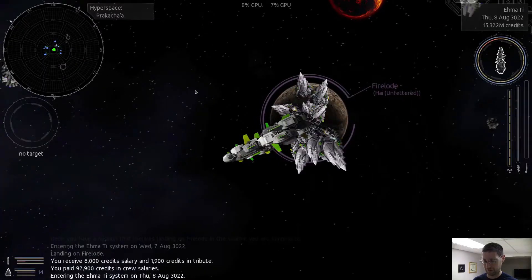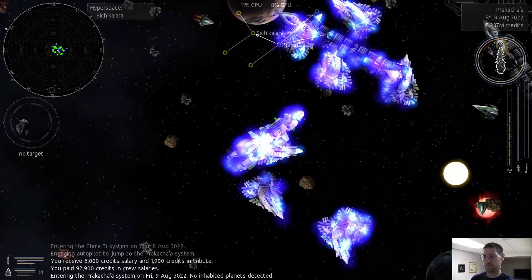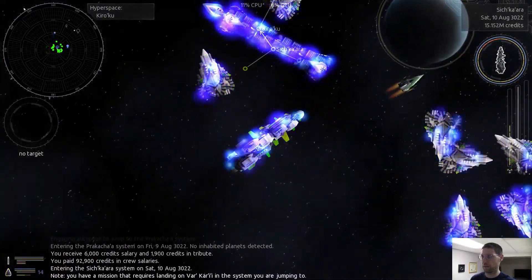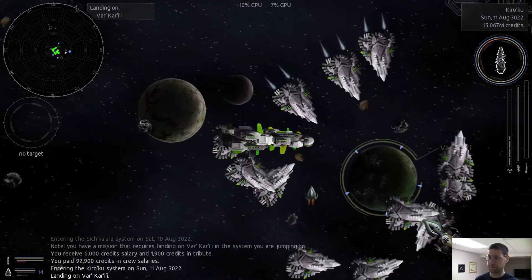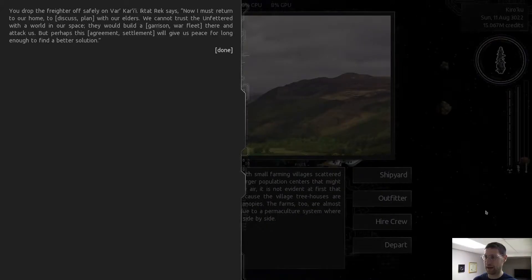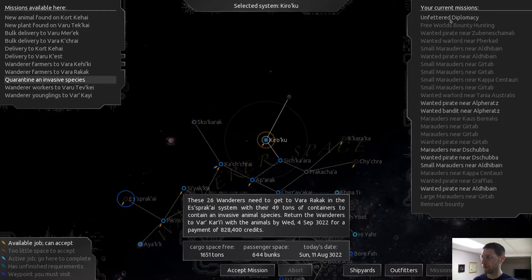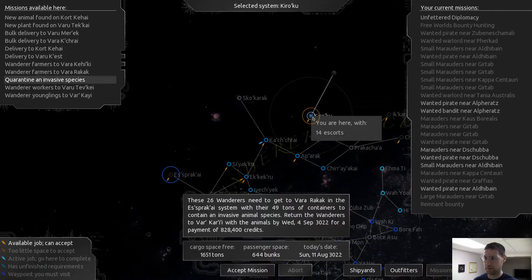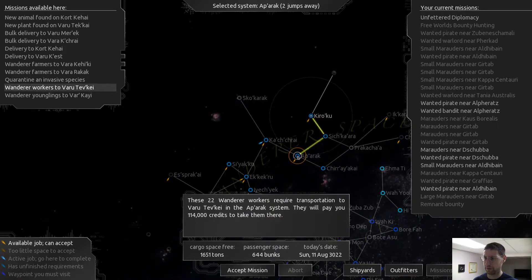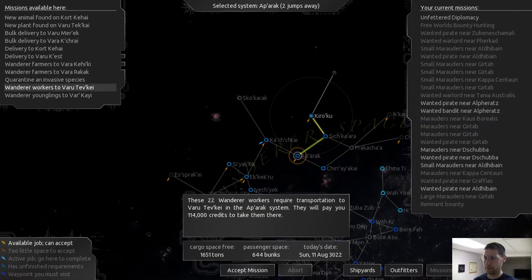If we give them a world then they'll have a base - that's not good. I need them to be hostile to me, or I have to buy their ships, but then I need to be able to harvest them. Now I must return to our home. So what do I have to do now - I have to take them home? Might as well do some missions along the way.